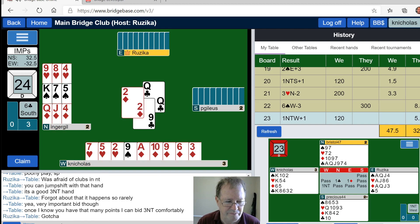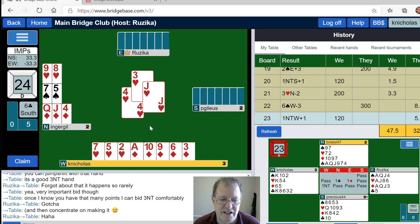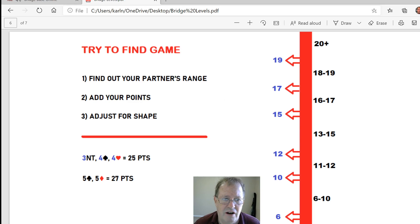They're still pulling trump. So this is an important lesson about jump shifts. The jump shift is going up a level to a new suit — basically that's a jump shift. What would be a good jump shift bid on this previous hand? Let's look at that hand after this and analyze it a little more.